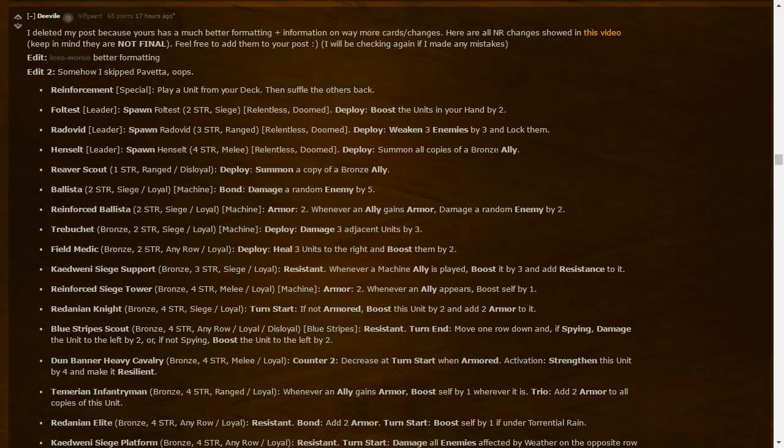Henselt: spawns Henselt at four strength — summon all copies of a bronze ally. Not only thins the deck but basically a Reinforcement effect plus four strength. The advantage over Reinforcement is you always have Henselt from the start — with Reinforcement you could get screwed without it early. I suspect Henselt is gonna be the most popular Northern Realms leader, followed by Radovid and Fortes.